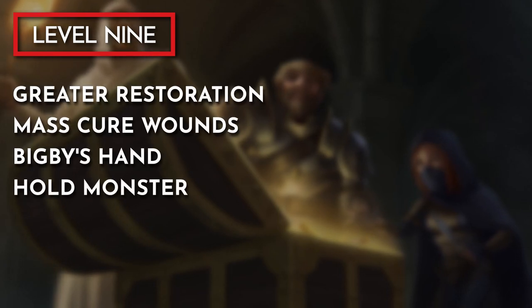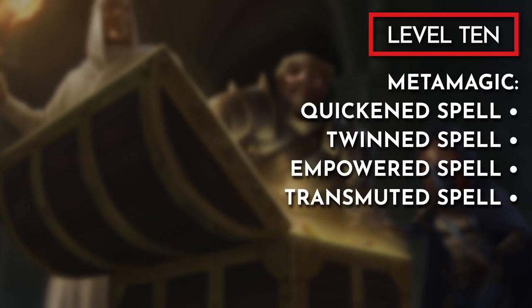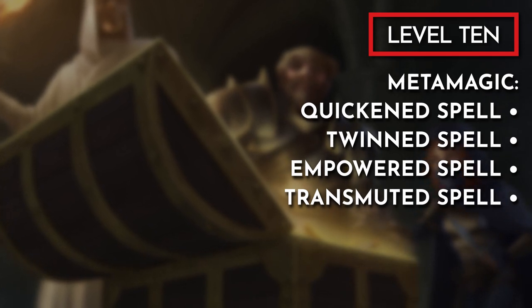Hitting level 9 gives us access to 5th-level spells; my recommendations are Greater Restoration, Mass Cure Wounds, Bigby's Hand, and Hold Monster. Finally, at level 10 we pick up another Metamagic option. Choose one you didn't pick up at level 3 from the list: Quicken Spell, Twin Spell, Empowered Spell, or Transmuted Spell.